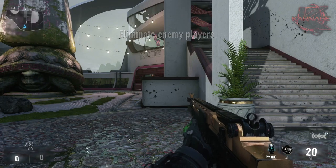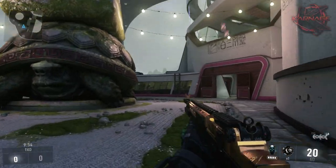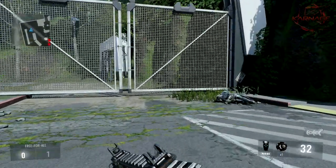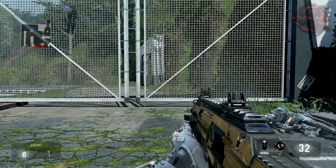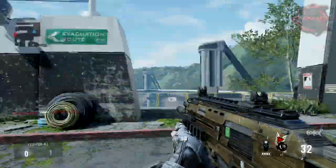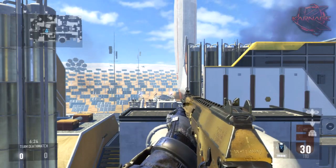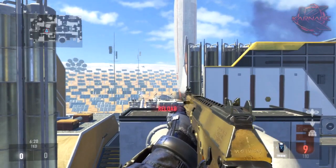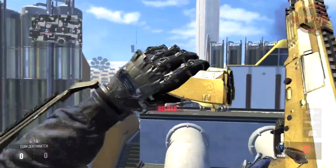Hey, what is going on guys, it's Apollo1 and today we're going to be taking a look at all the gold guns in Call of Duty Advanced Warfare. If you guys didn't know, gold guns in Advanced Warfare aren't the hardest to get. In past Call of Dutys, gold camo was the hardest and best camo in the game. This year we have diamond and royalty above gold, and they made gold, in my opinion, a little bit too easy to get.